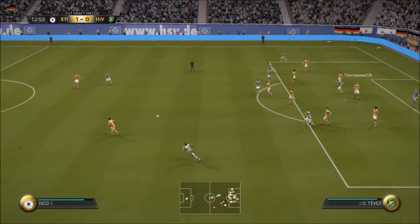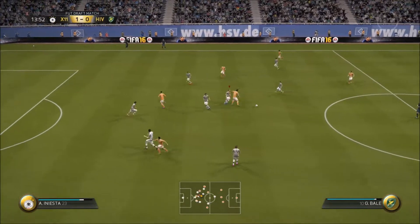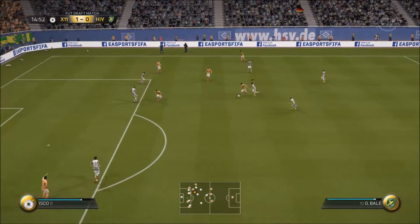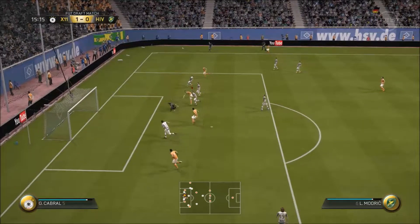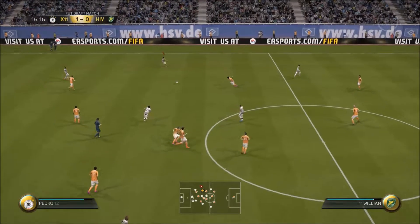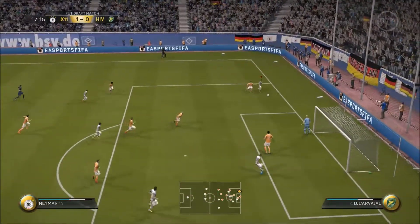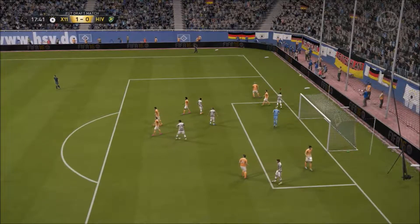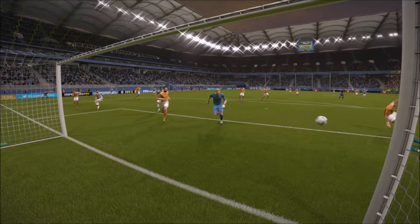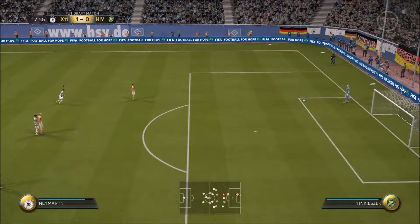The only problem with the formation I've chosen is it's susceptible to counter attacks, and likewise his formation. We need to make sure we don't concede on the counter too many times. He's just run past me — what a save from Navas! There was me saying I hadn't used Navas much, but he's already come up trumps twice. Lovely pass from Pedro down the line, Neymar uses his strength, beats Ramos — is that going to be a corner?